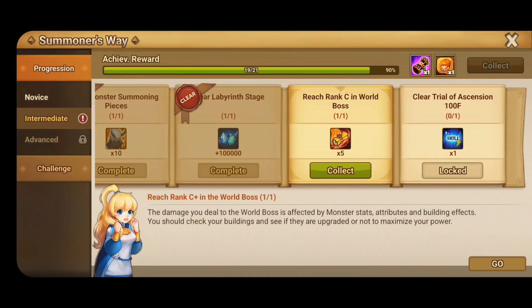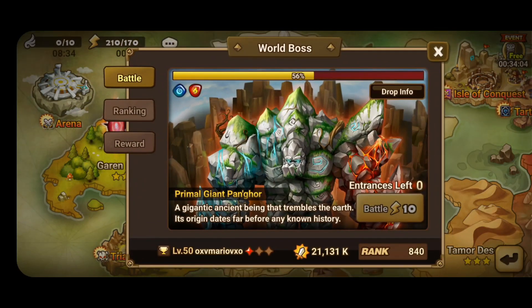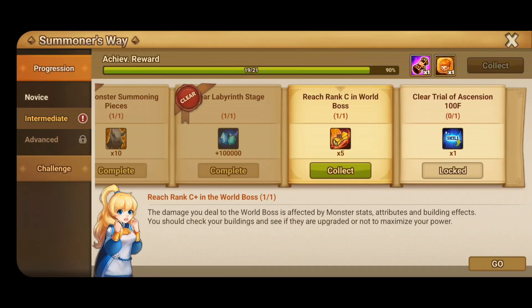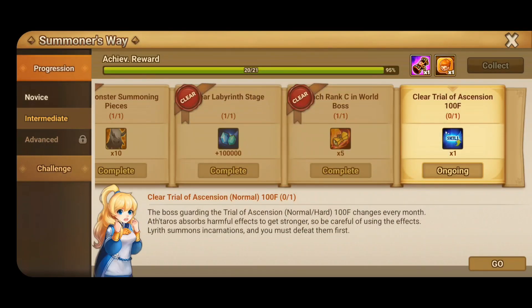Now you have to reach Rank C in World Boss — it's the same process as before, but now you're moving from B+ to C, so it requires slightly better runes on your monsters. I don't think you should specifically rune your monsters just for World Boss, but it's up to you.